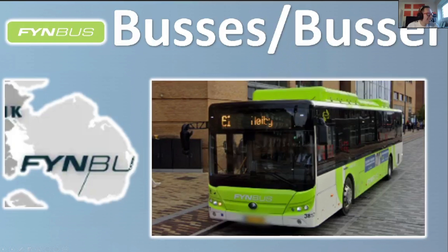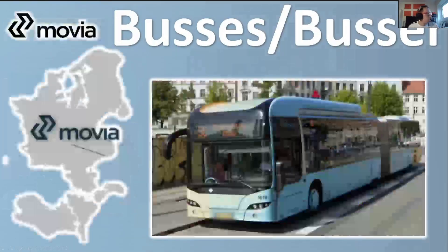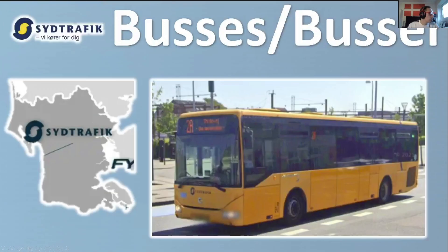Then we have South Traffic — 'Sydtrafik' — with the slogan 'We drive for you.' That is the southern part of the Jutland peninsula, bordering Germany to the south. Yellow buses again, and you can see the logo and text on them.